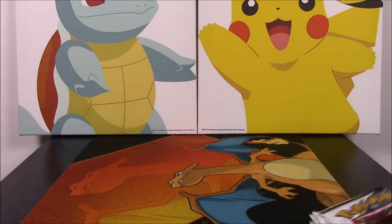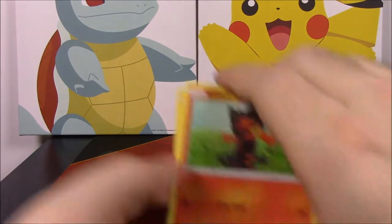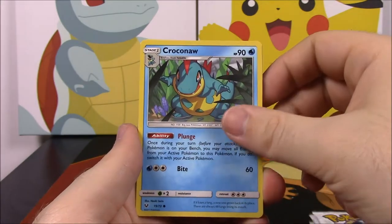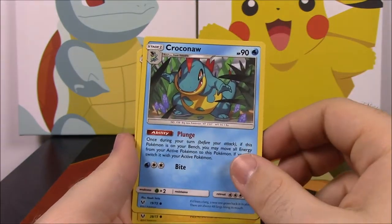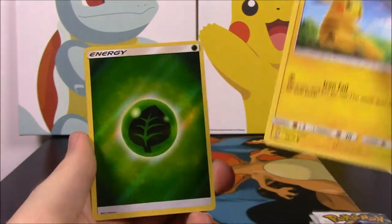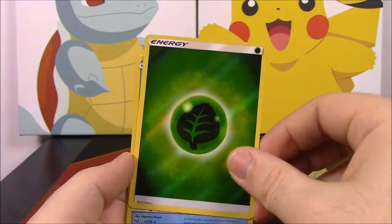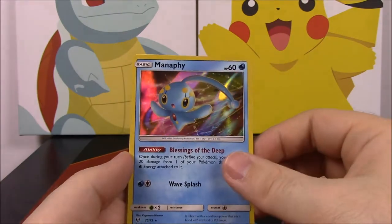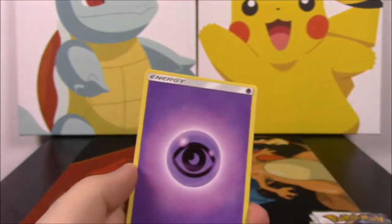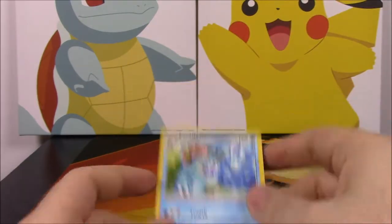Got a new card already. Now into the Genesect pack. Got the code, and we've got a Litten, Larvesta, Purrloin, Croconaw — that's awesome, I think that was the only one of the set I was missing. We got the Pikachu, and there's a Grass Universe holo which is kind of weird. We got a Manaphy — I don't know if I have this yet. It's another foil card. Then we got Psychic Energy, Super Scoop Up, Sophocles, and Feraligatr.